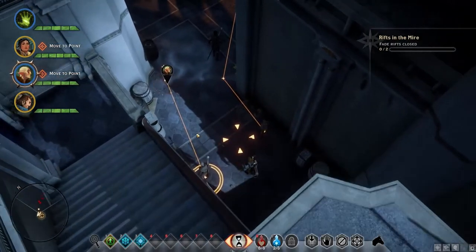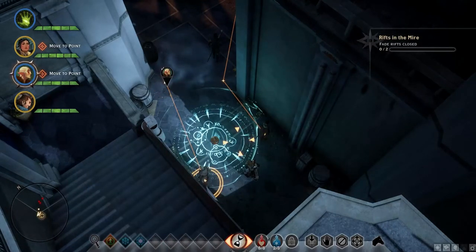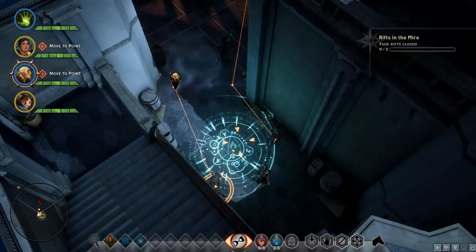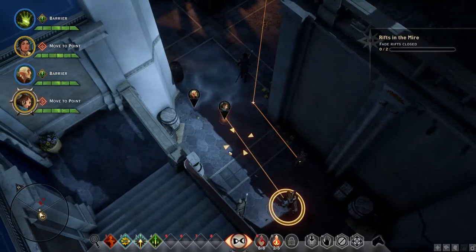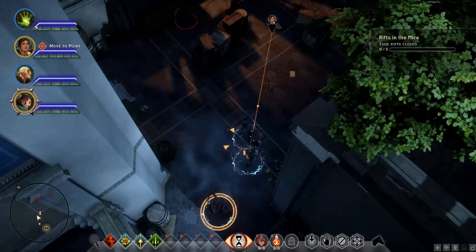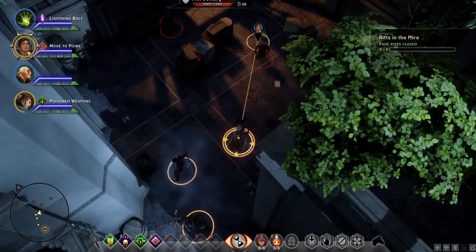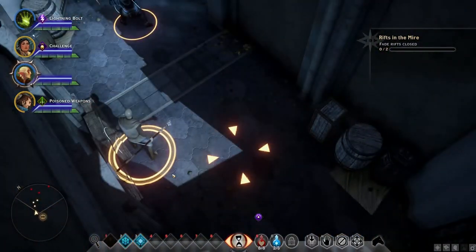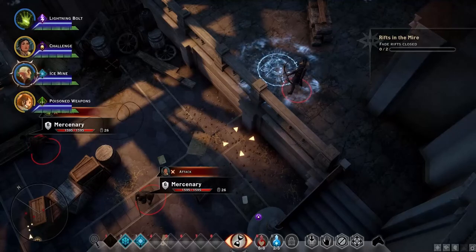Before we have him do anything, let's have this guy — he's my second mage — drop a barrier on everybody. I'm way out there, so I'm going to barrier myself because I am also a mage. Let's drop a lightning bolt on this guy. Let's have her challenge this guy — that'll draw focus onto her. And let's have him pop an ice mine on top of the archer over there, that'll keep him busy.